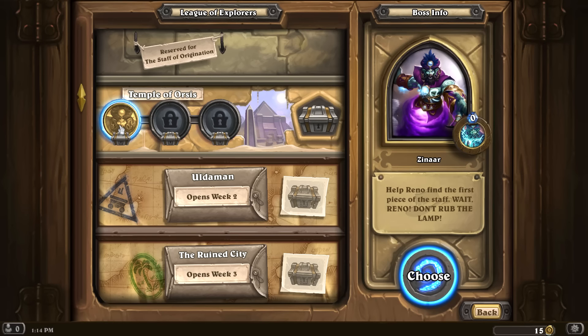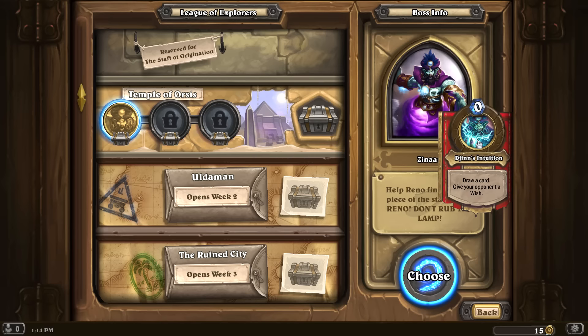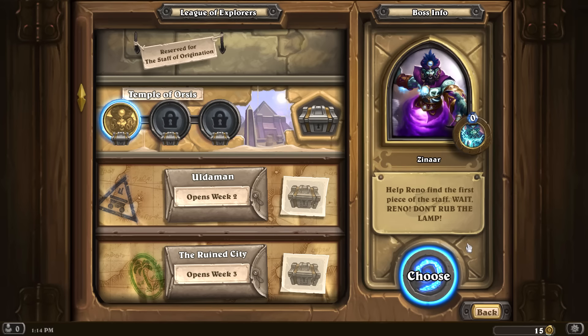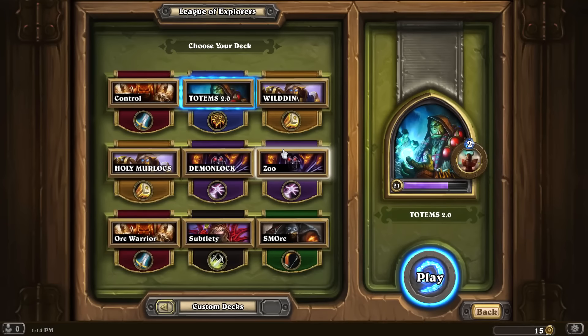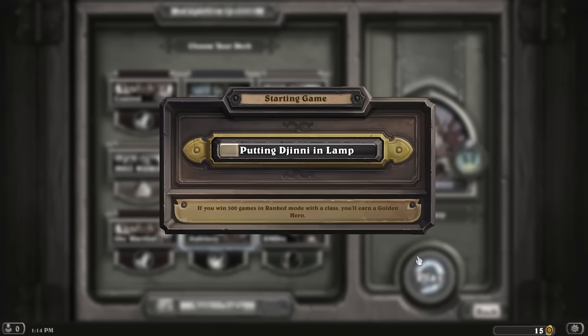Help Reno find the first piece of the staff. The first boss is Zinaar, and his ability is called Djinn's Intuition — draw a card and give your opponent a wish. There are a bunch of new mechanics like 'discover' and 'wish' — these are all new things. I think we'll go with my Subtlety Rogue deck.